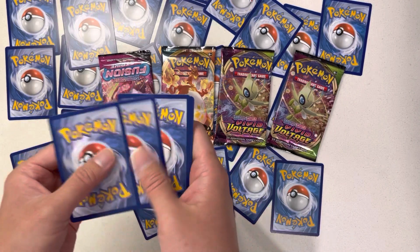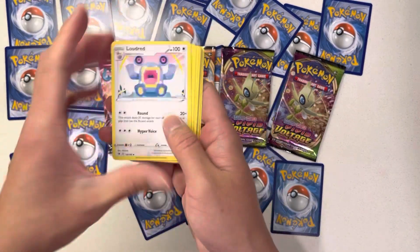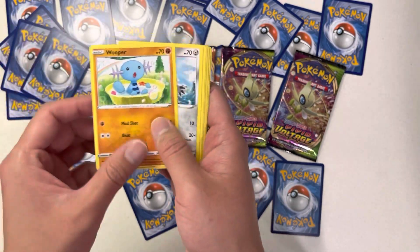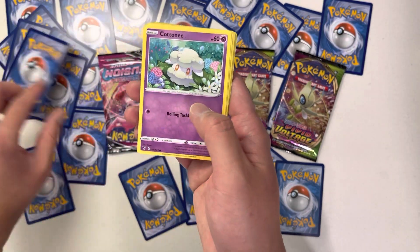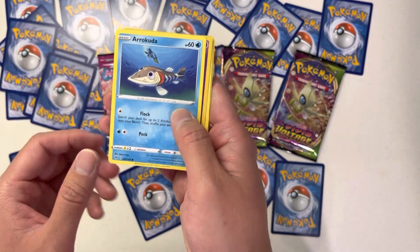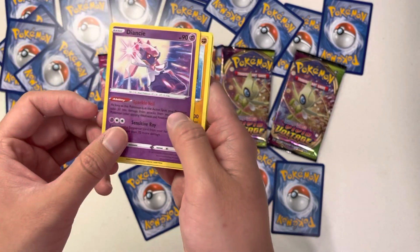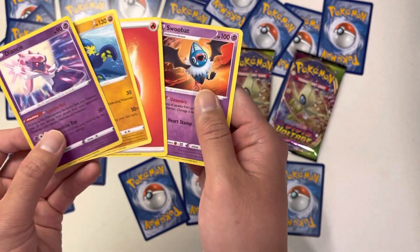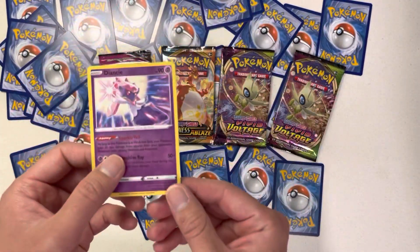Charmander, cool Charmander, Wooper, Galerian Meowth, Cottonee, Arcuda. These Pokemons — yay, that's cool.